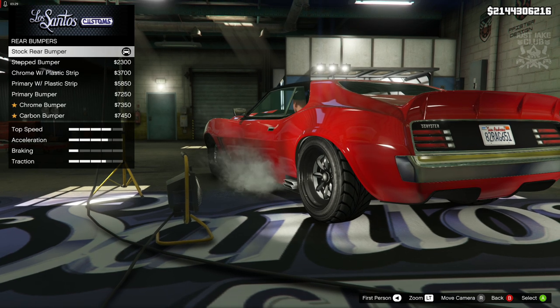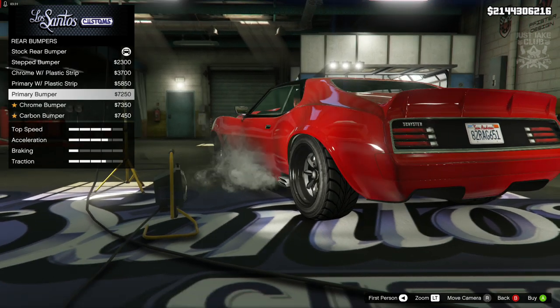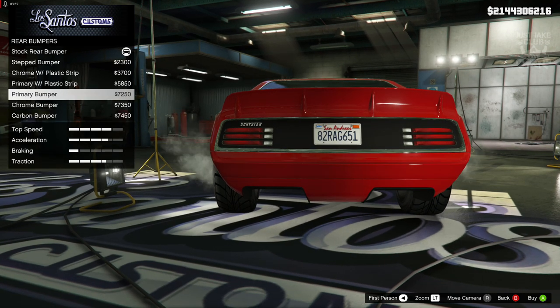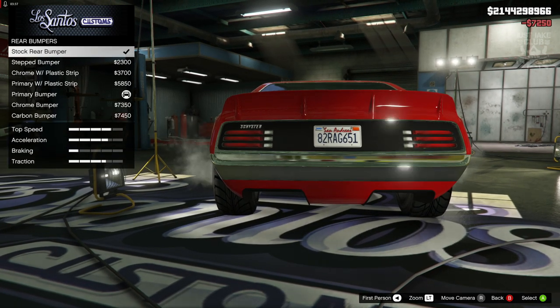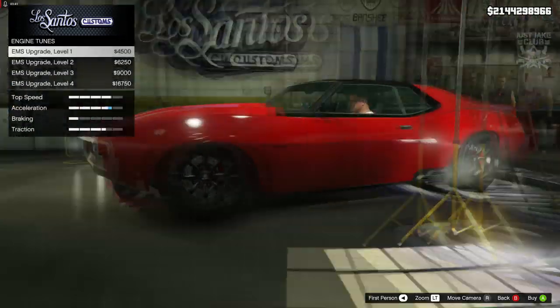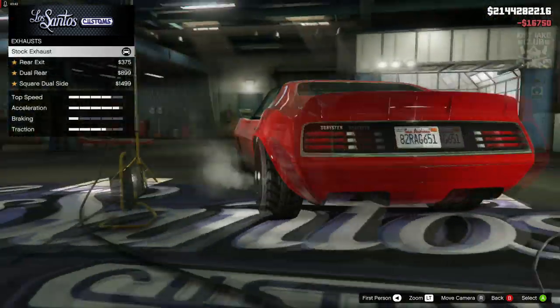When we change the secondary color that's going to change the rear bumper anyway, so we don't need to color code it — although actually, why not, we'll get a primary bumper color while we're here. Then we're going to go to the engine and get a Level 4 engine upgrade.